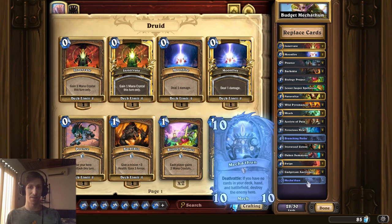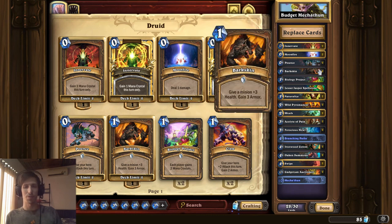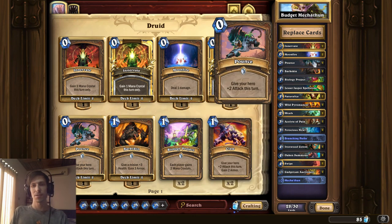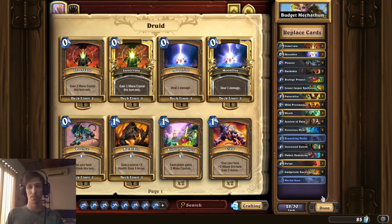So if you already had Mechathune, pretty much crafting Branching Paths and having most of the really common stuff that you would get out of booster packs anyway — from the Classic set, from the Rastakhan Rumble set — puts together this deck pretty easily. All-inclusive, this is a 3,180 dust cost deck, with 1,600 of that being Mechathune. So if you already have Mechathune, you're already halfway there. And I'm sure you have at least some of these commons if you've been playing for any period of time. The guy hit Legend with it, so it's a pretty good and viable deck.